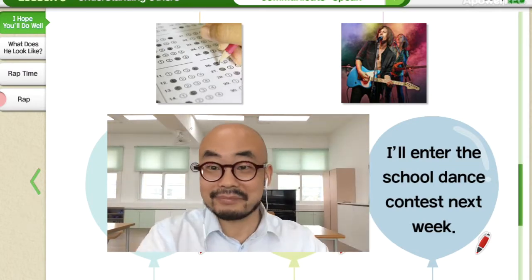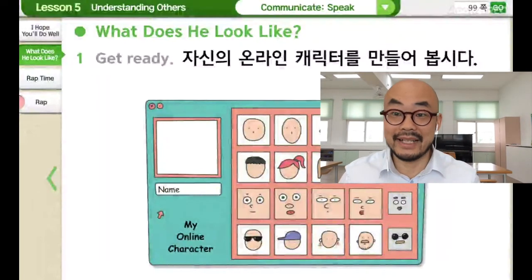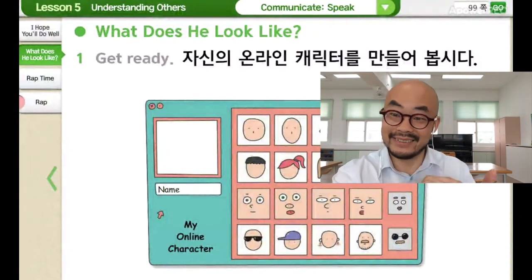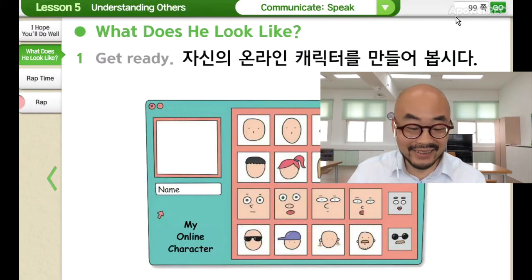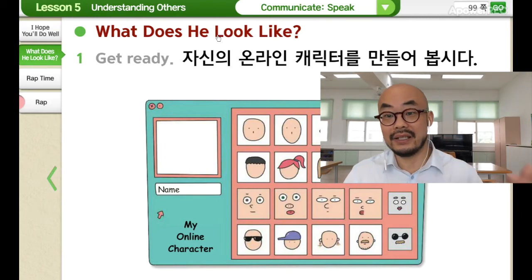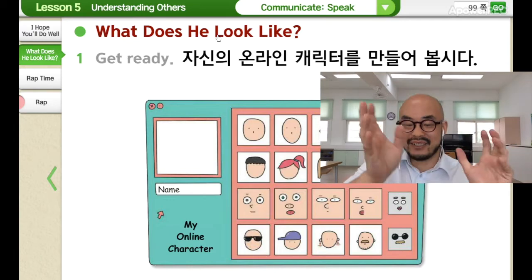On your book, turn to page 99, okay — next page. 99쪽을 책을 펴세요. So on page 99 — What does he look like? 그가 어떻게 생겼는지, 어떻게 생겼을까? What does he look like?